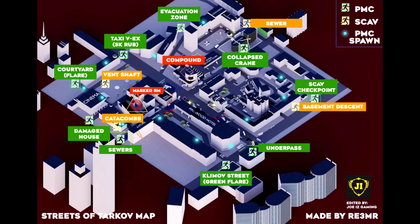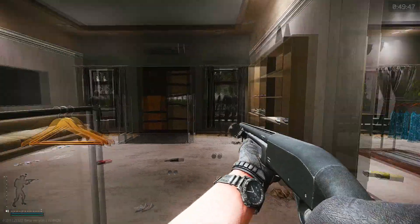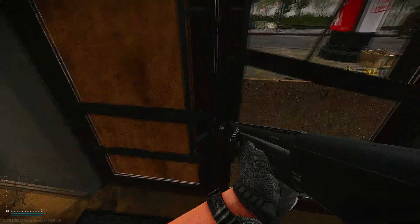The next spawn location is near the taxi extract. You'll spawn in one of the clothing stores. Simply head out and you should be able to spot the cinema right on the right.